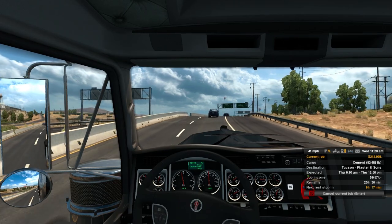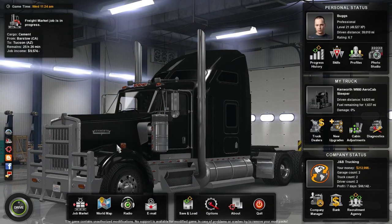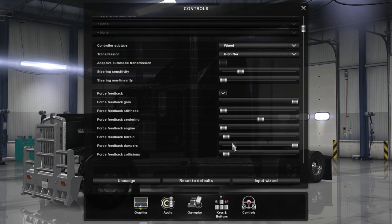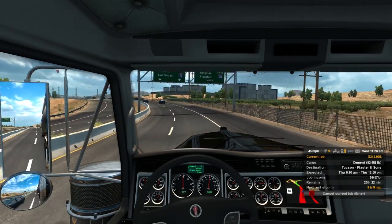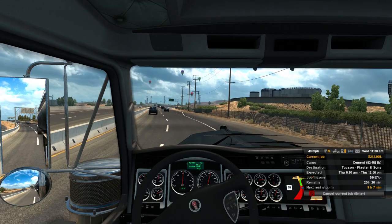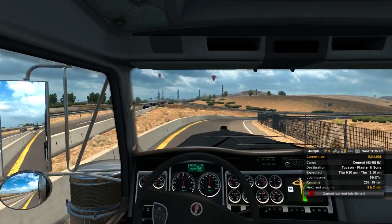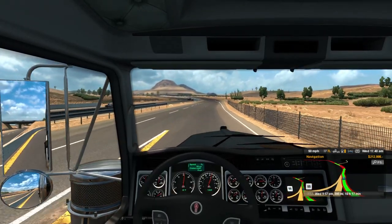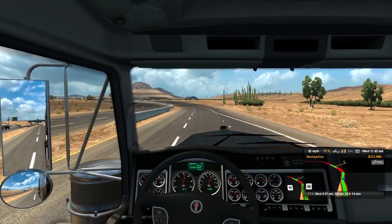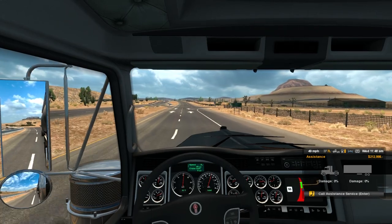The steering wheel is just bouncing around like crazy. I'm going to go ahead and turn off the terrain — I don't know what they did in this most recent update but the terrain was causing my wheel to jump around. What you're seeing my wheel doing is what my actual wheel is doing — it's just bouncing around, very strange. So we're hauling 53,000 pounds of cement to Tucson, Arizona from Barstow, California. It is a 396-mile journey and we're going to get there in about 10 hours, probably around Wednesday at 10 PM. We have about 25 hours to complete the job and we're going to make about $9,500, with no damage on the trailer.